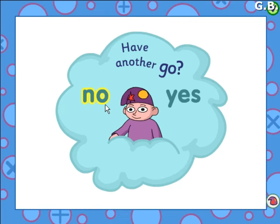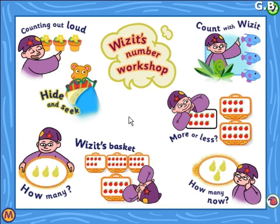Have another go. Back to choose again. Wizit's number workshop. Choose a game. You have clicked on hide and seek.